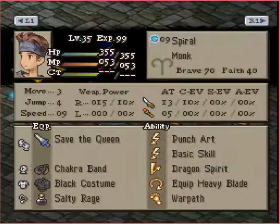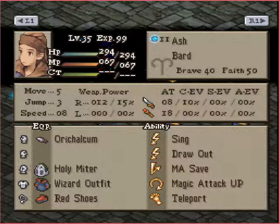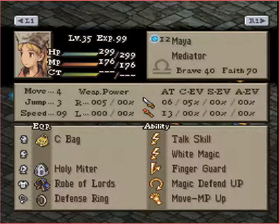To jump right in, we have Spiral the Monk, Crusher the Chemist, Ash the Bard, and Maya the Mediator.